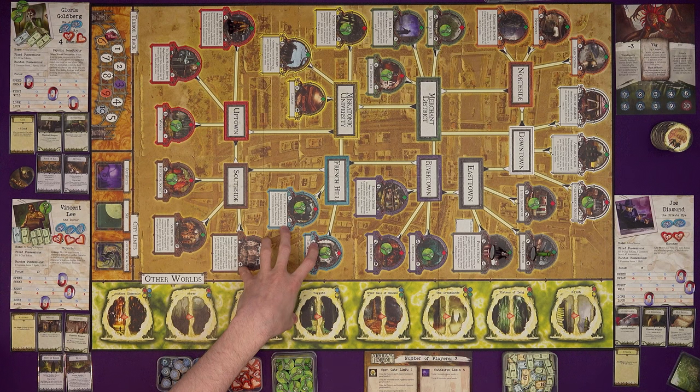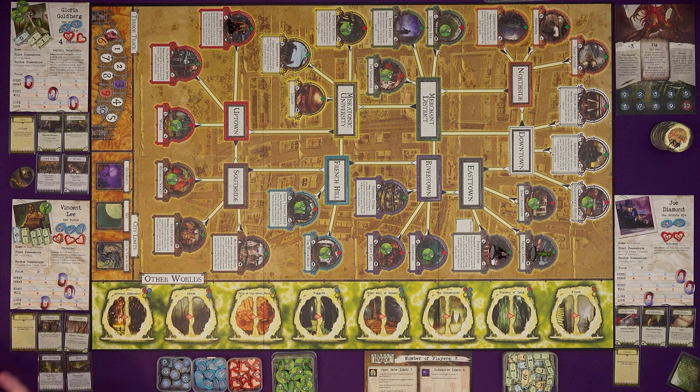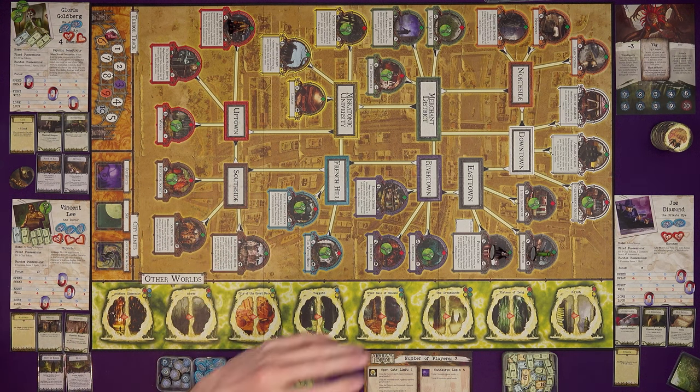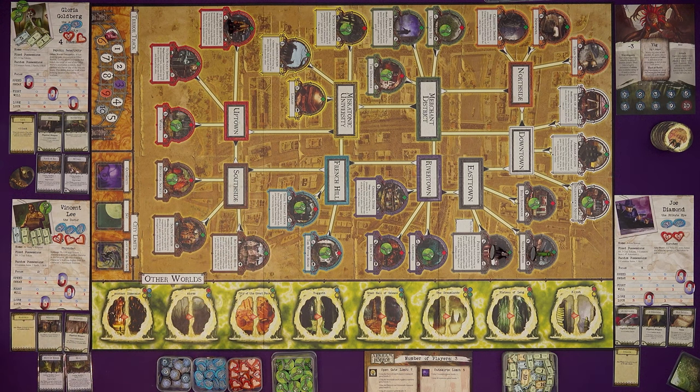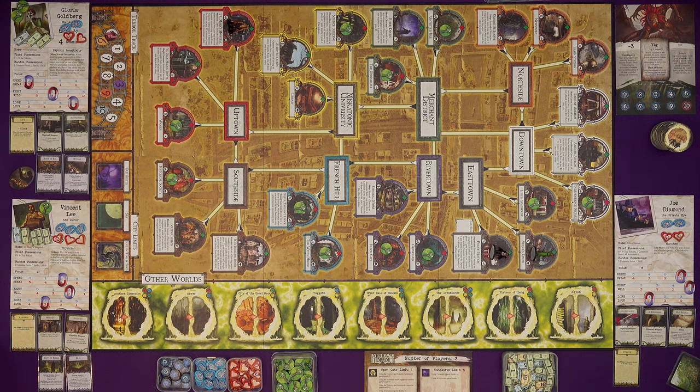Before we get started, I'd recommend you turn on your subtitles. If I've made any mistakes, they'll hopefully be corrected there. There are a million and one things going on in this game — keywords, cards, items, and things — so there's bound to be stuff that gets missed. Pop a comment on if you spot anything. And if you'd like to help me keep making playthroughs, there are links to Patreon and Ko-fi in the description. Every little helps and your support will be massively appreciated.